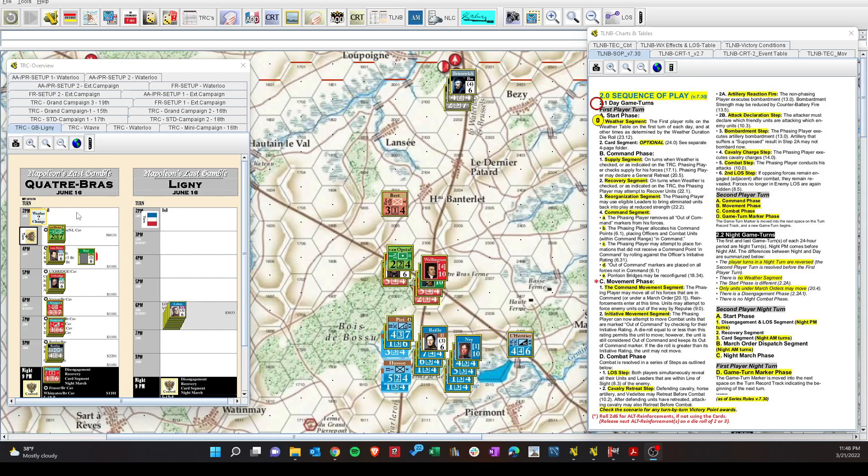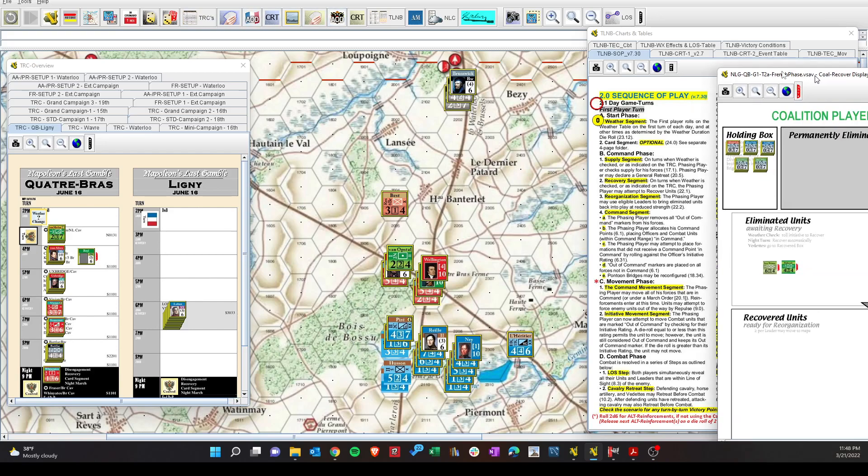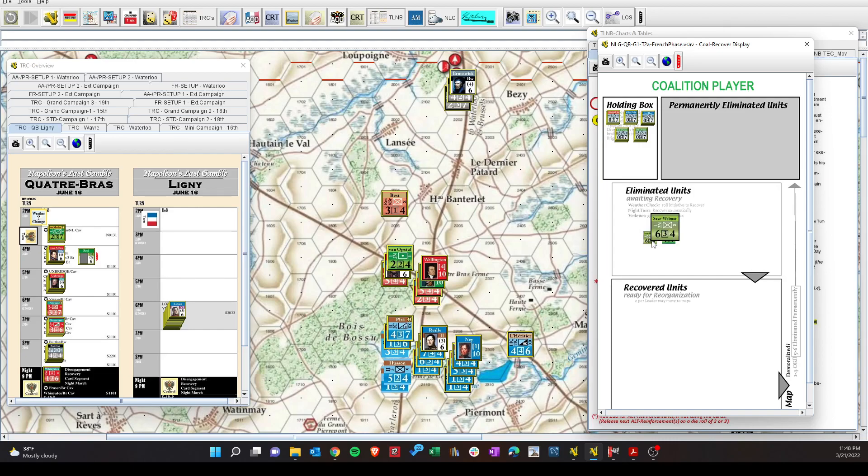Here we go — the coalition turn now for 3 p.m. The French are moving up the road towards Quatre Bras. They successfully took the Chateau here and eliminated Netherlands units — actually two at this point. To sum up: this brigade and this brigade, on the first turn they surrounded it and got a good result. Then this brigade was defending in the Chateau; they were able to surround it, get the odds up to 3 to 1, and through shot combat take the Chateau.